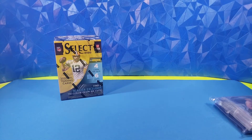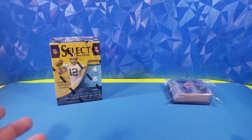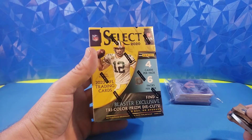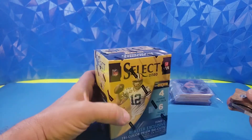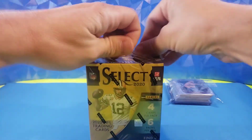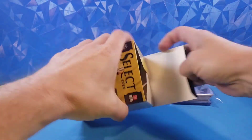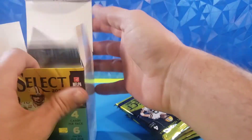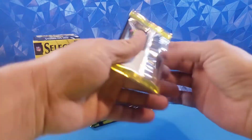In addition to the drawing today, we are going to rip into this Select Blaster because I don't want to just do a giveaway — I also want to rip something for my own good. We are going to rip a 2020 Select Blaster. This is the Walmart Tri-Color Prism Edition and we'll see if we can get something cool out of here for myself. Here we go — one blaster box, 24 cards, six packs, four cards per pack, and hopefully some fire. Pack number one.